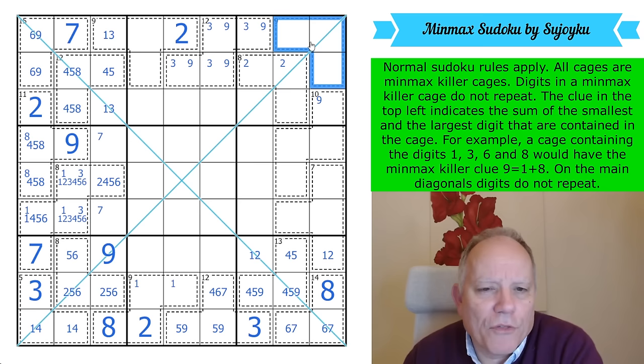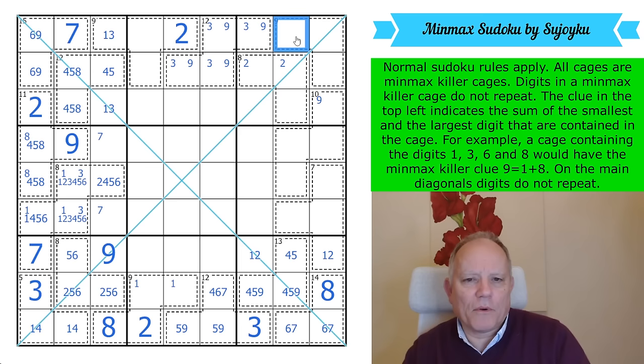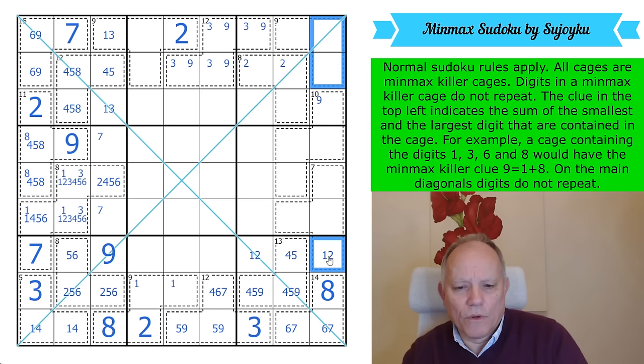This can't have 4 as the minimum and 5 as the maximum — there's no number that goes between them. Could it be a 3-6 pair with either 4 or 5 in it? Maybe. Otherwise it's a 1-8 pair. But with a 1-8 pair, we'd have to put 8 there and 1 in one of these cells.